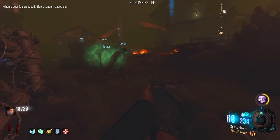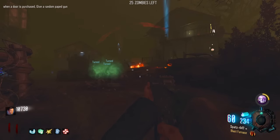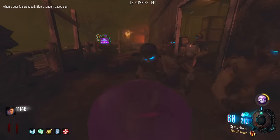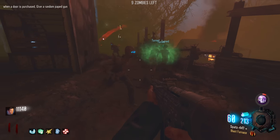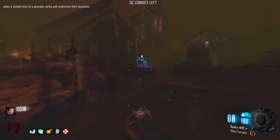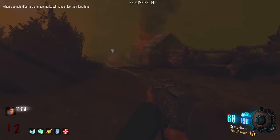Press one - turn zombies, let's go. I'm surprised Treyarch didn't come up with a Gobble Gum similar to that, because it just kind of makes sense. When a zombie dies to a grenade, perks will randomize their location. I kind of want to try it - there's a Quick Revive right here, but what if we get PhD back there?